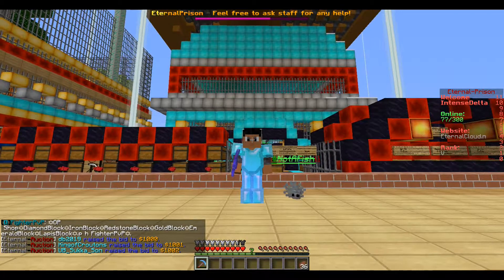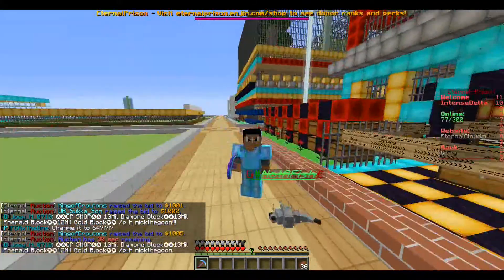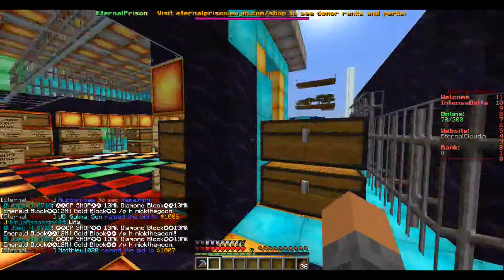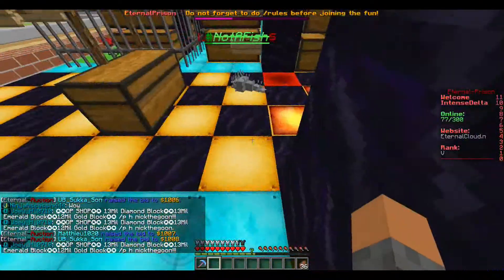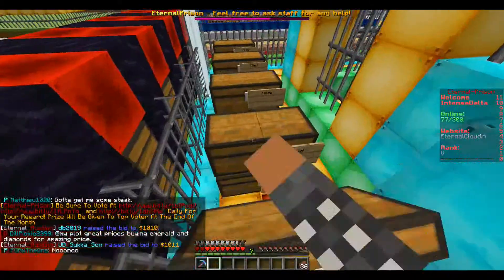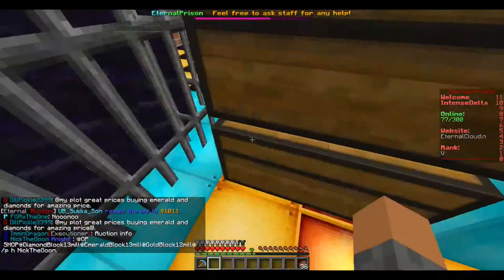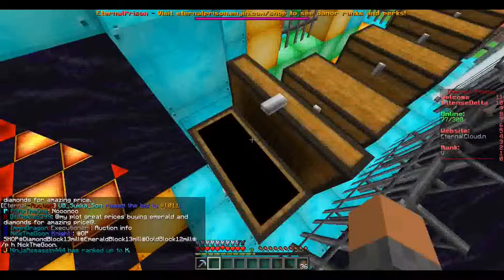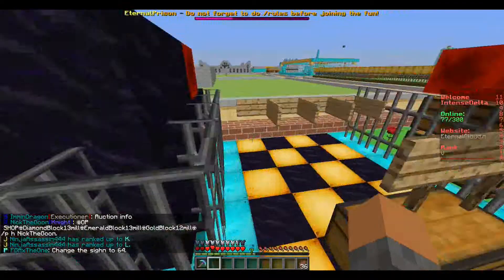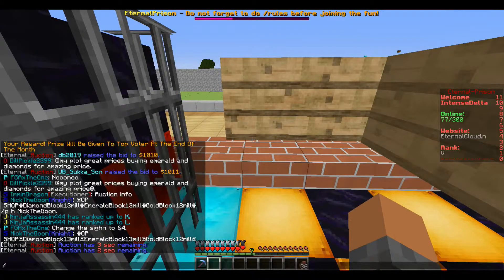Hey guys, we are back on this Eternal Prison server with my hashtag-not-a-fish silverfish, and we are going to be doing a speed run of mining. What I'm going to do is get 10 bill worth of blocks. Check this out — all of this filled, as I showed you in my last video. Right now we are going to try to fill all of these chests up. I already filled these two and half-filled this one. I have everything ready — slash chest all empty, slash each chest all empty.